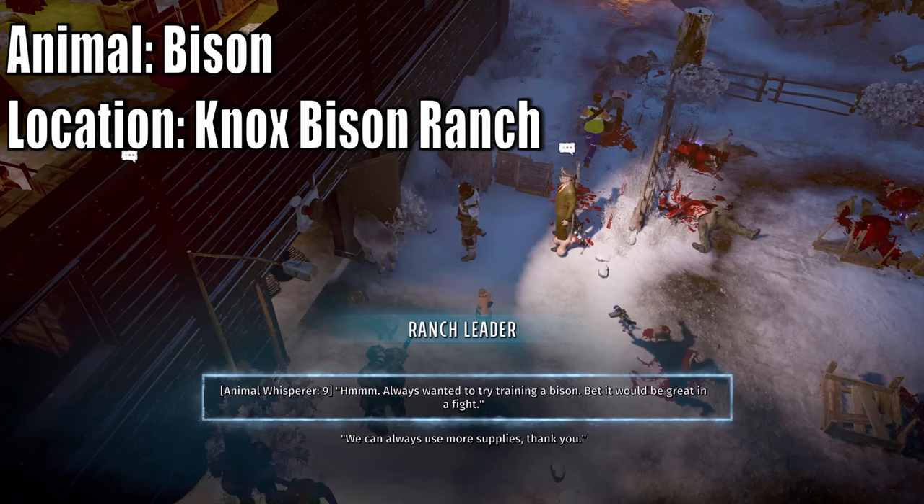To get to the Nox Bison Ranch: number one, make sure Nox is alive. Number two, you must discover the Campbell Jamboree to get access later. For the Campbell Jamboree, go northwest of the Corral section, find a rail SOS, listen to it, and it'll appear on your map. Go in and use Kiss Ass with one guy to get the Headhunter quest - which targets three people at the Nox Bison Ranch. Also, save the Nox guy from being roasted in Little Hell during the Psychopath quest, then speak to him at Broadmoor Heights. Travel south-southeast for the SOS from the Nox Bison Ranch. Fight the Scars to protect the ranchers, then talk to the ranch leader and use Animal Whisperer 9 to ask for a bison.